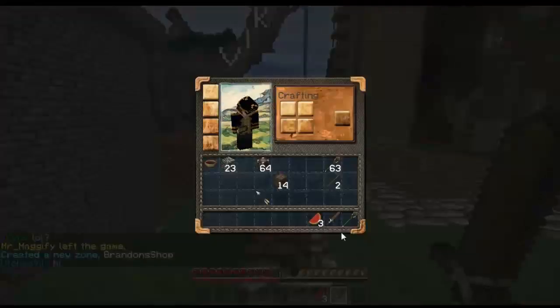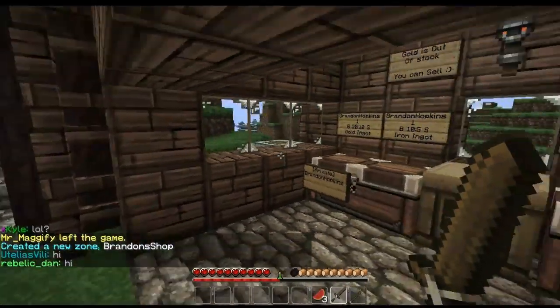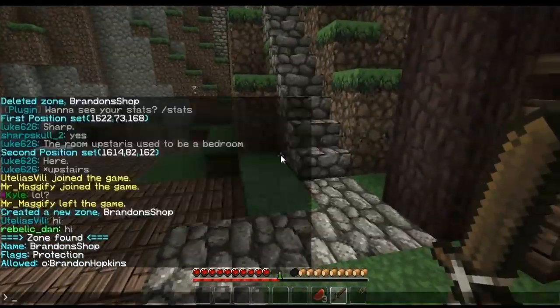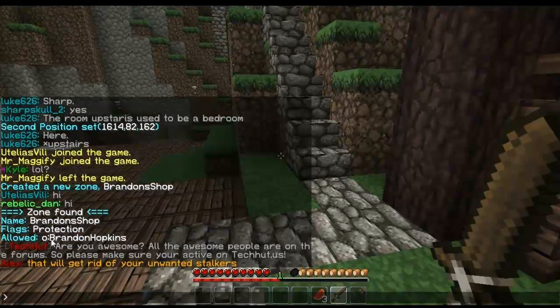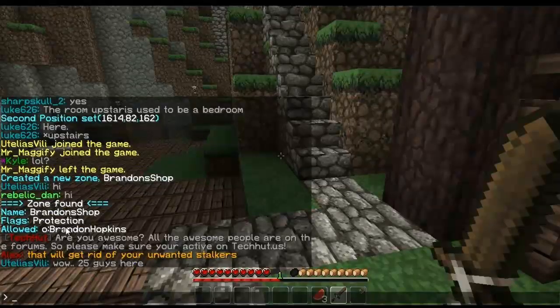If I get my wooden sword, which is how I view regions, and I right click any block within this zone, it shows the name of the zone, the flags, and the owners — the people that are allowed to build in here.